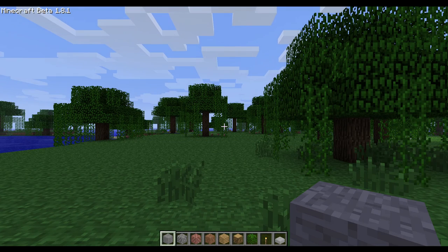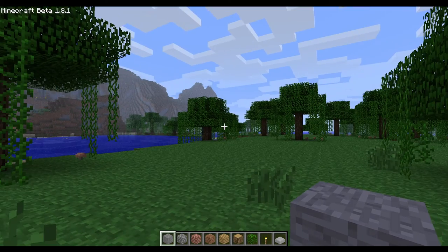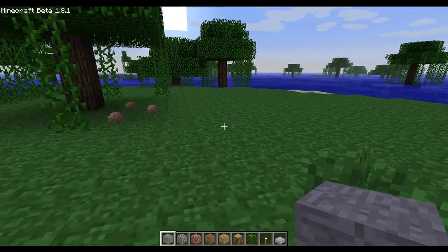Creative - so let's see the creative mode. As you can see, we got a hotbar filled with stuff, similar to classic. And this is the new swamp biome that was added in beta 1.8.